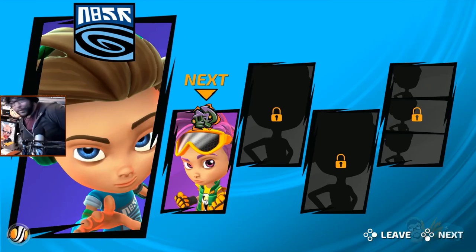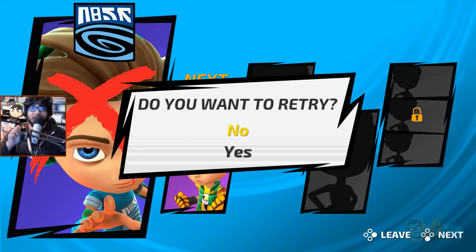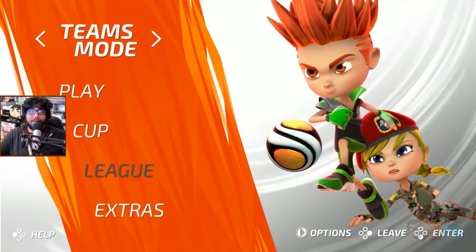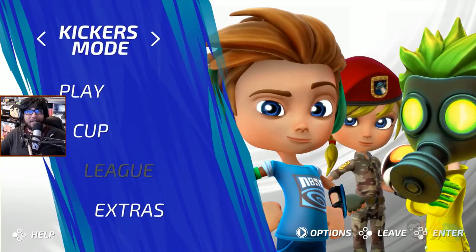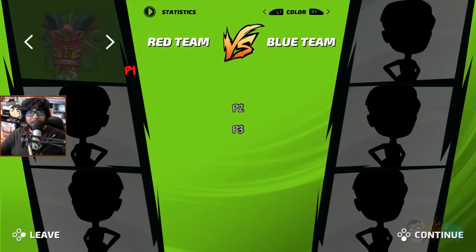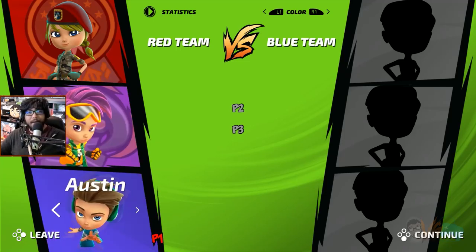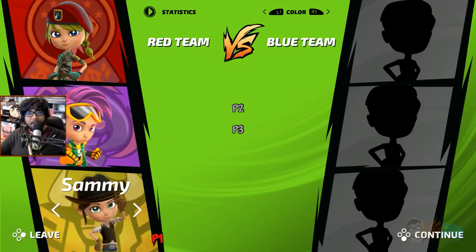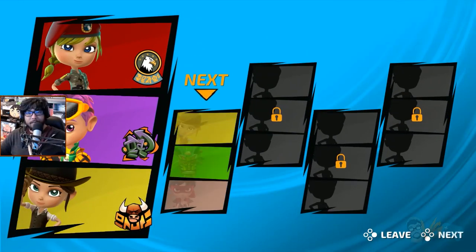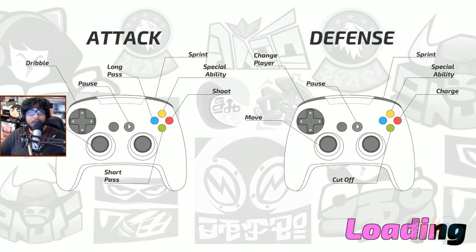I want to retry — actually no, if I retry I probably can't pick the same character. Kickers mode cup might be more fun because you get three different characters. Let's try again. Karen, Ajak, and Sammy — did I try her yet? Giddy-up mother trucker! Dribble, short pass, special ability, sprint, shoot — okay, I pretty much got all the controls.